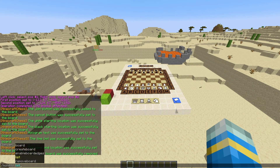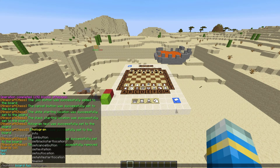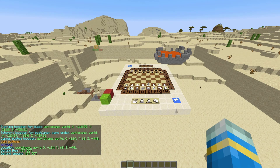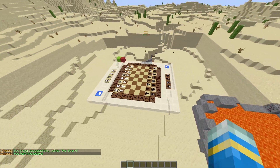If you want to delete a board, you can do /mchess remove board and then the name of it, and that will delete it. If you do /mchess list, it will list all of the boards you have created. And if you do /mchess board, the name, then info, that will tell you all the information about what you've set and what you haven't set yet.